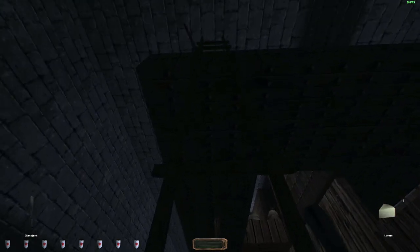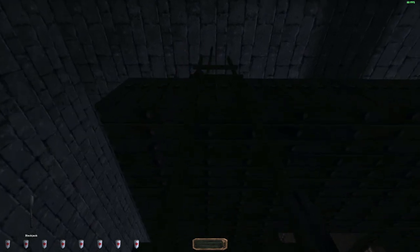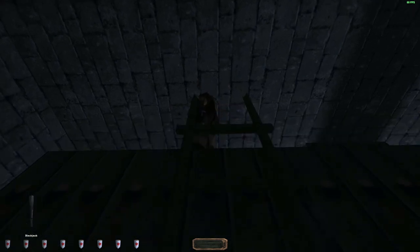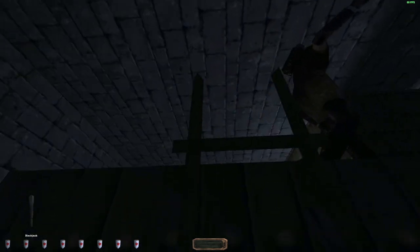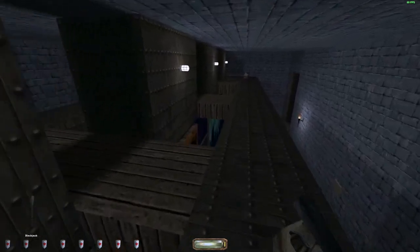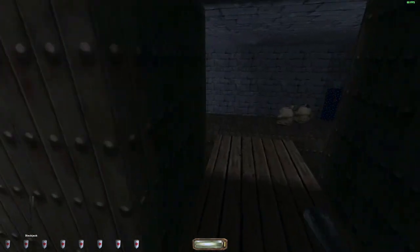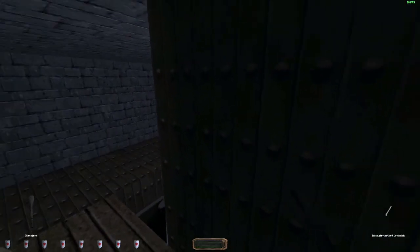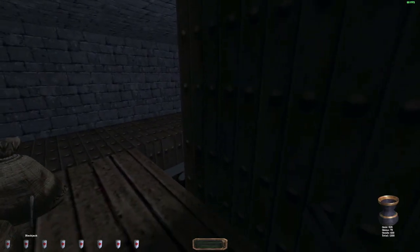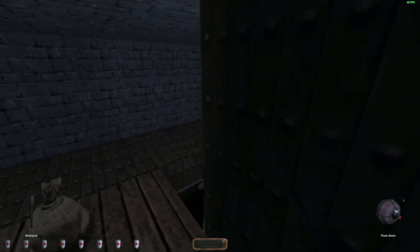When you climb up here to the rafters you want to be super careful because this is all metal and it's one of the noisiest things you can walk across in the game. The guards will be instantly alerted and will know exactly where you are. I'm able to get a knock on this guard because I climbed up the ladder and the ladder doesn't really make noise, so that gives me some cover. There are usually two guards up here on the rafters patrolling, so keep that in mind.